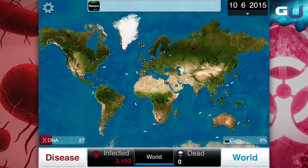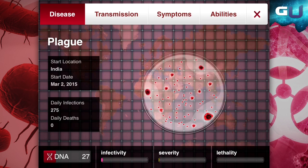Evolving your disease is a huge part of Plague Inc. Using DNA points that you collect, you spend them to evolve certain aspects of your disease like transmissions, symptoms, and abilities.